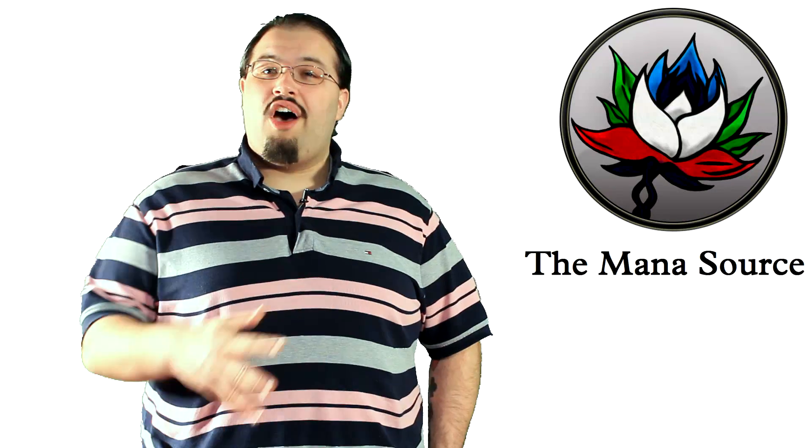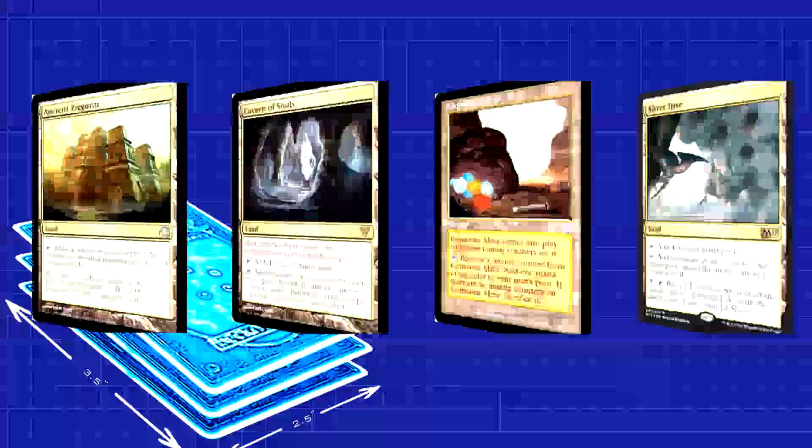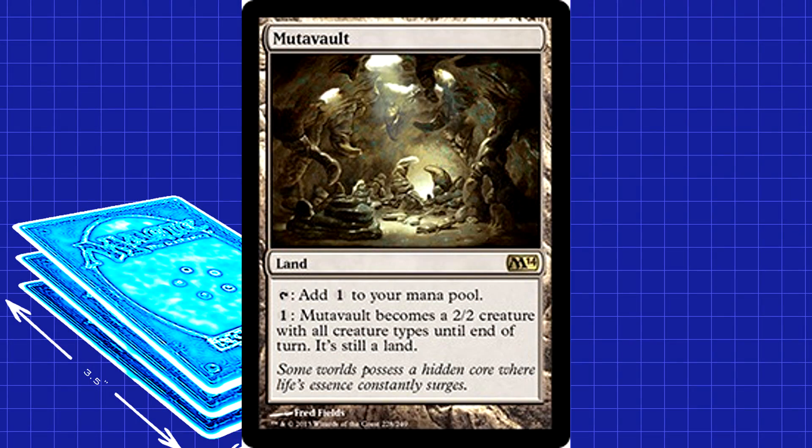Our land base is both ugly and expensive, but hang in there — we have options. For the optimal build, we run four Ancient Ziggurat, four Cavern of Souls, four Gemstone Mine, and four Sliver Hive. These all make it way easier to cast our five colors and get Slivers into play safer. The only other lands are four Mutavault and one Forest. The Mutavault is a Sliver itself, so there's no reason not to run it. The Forest is there simply because we need more green mana than any other color most of the time.